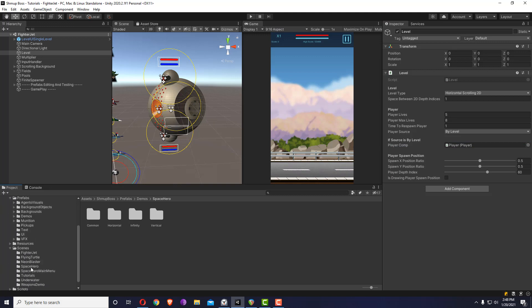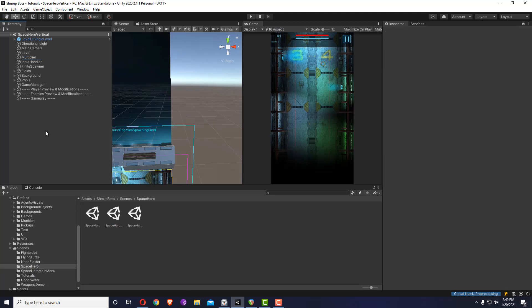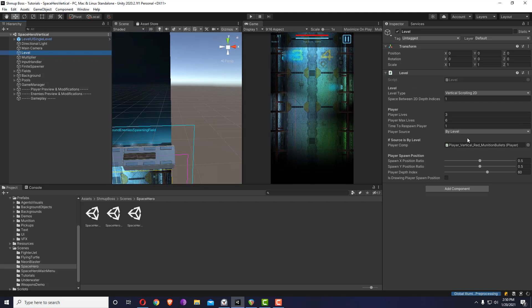Let me open up another level to solidify the concept — for example the Space Hero vertical level when it's built as a single level. The multiplier is also by multiplier, never by game manager. If you're starting a level on its own, never use by game manager. Inside the level, the player is also selected by level. If you select by game manager without a main menu and start the level on its own, it will be confused trying to get the player from the main menu, and it's not there.